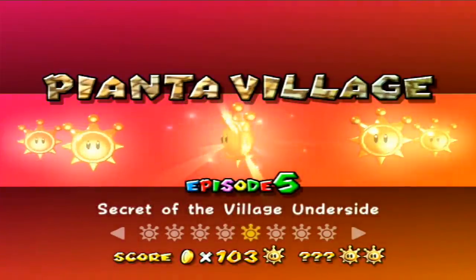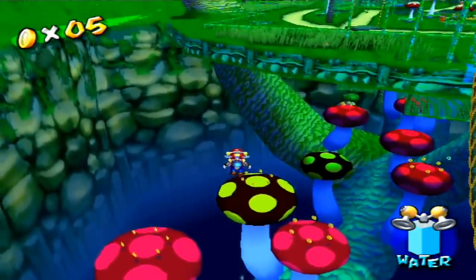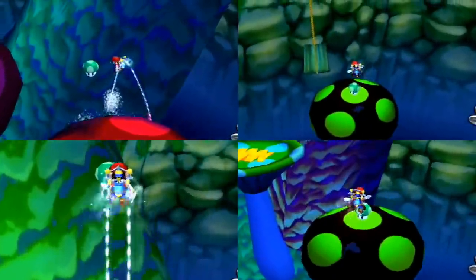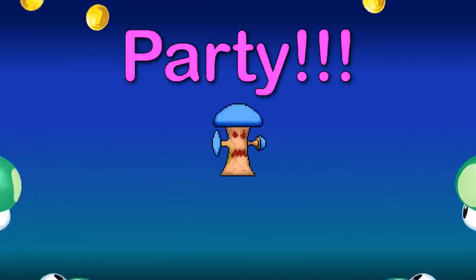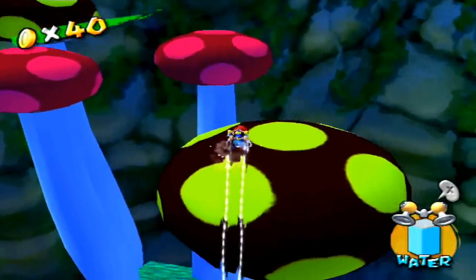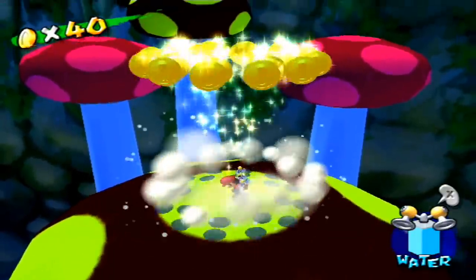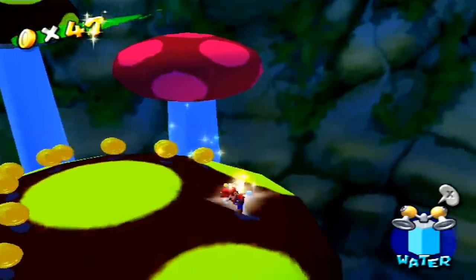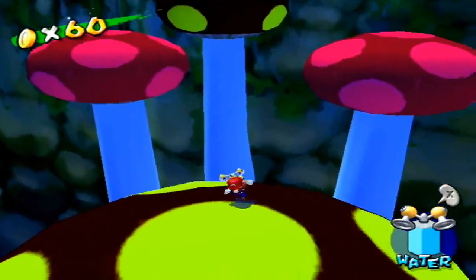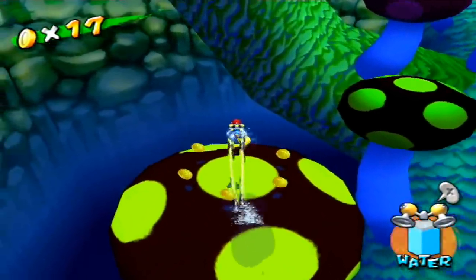We've got one more ridiculous ground pound for you in episode 5. On the village underside, we've got a party of giant mushrooms, with party coins and party one-ups everywhere. This mushroom — for some reason only this mushroom — when ground pounded, gives 20 coins. This, along with the other 40 coins down here, not only makes this the quickest 100 coins shine in Pianta Village...